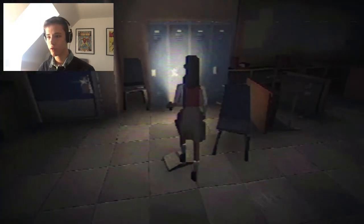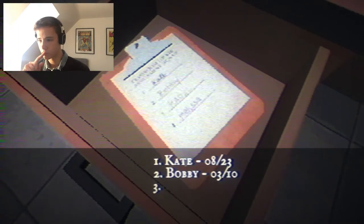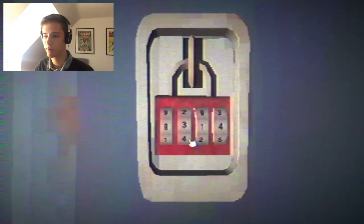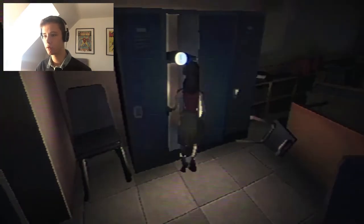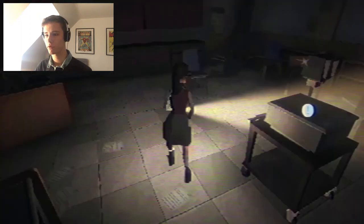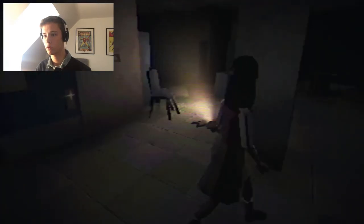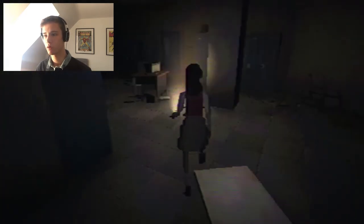Melissa's locker - the combination is her birthday. Melissa: 0517. Let's try it - 0517. Jackpot, I'm in! It's a key with an engraving that says 'Drama Class.' Now we need to go to the drama class. I still need to fix that projector too. I really hope when I exit he's not right there. Okay, it doesn't look like he's here anymore. We can open the drama class!